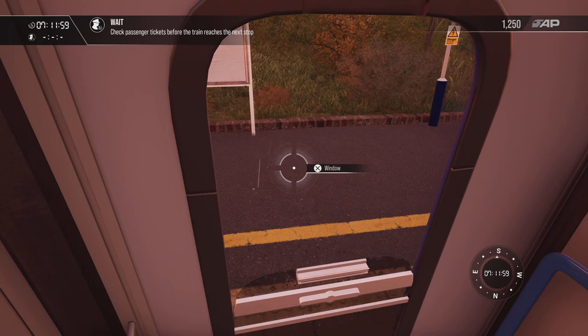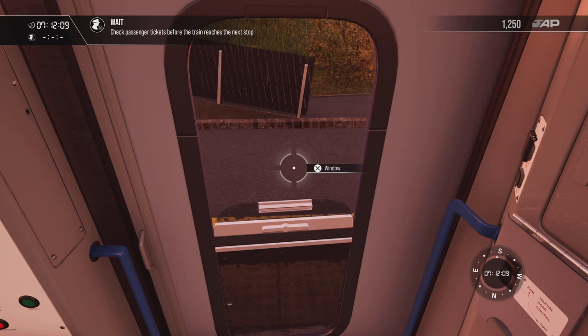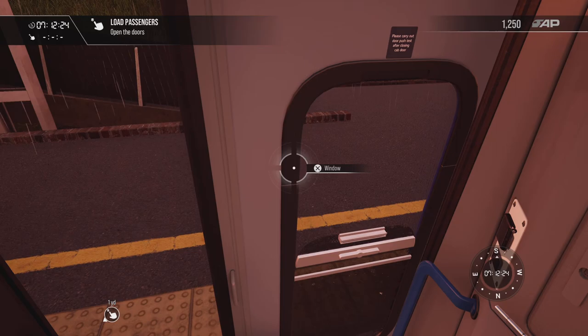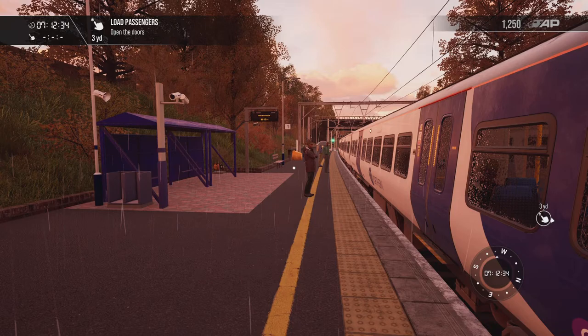Again, you stand here and look for any out-of-course situations — anybody running or anyone who shouldn't be there. Wait to come to a complete stop, and then when you've fully stopped you can open your local door. You're checking certain things: making sure your train is fully accommodated, and that your area is safe to open the doors. Once it's safe, get on board and open the doors.